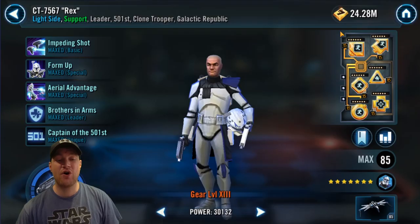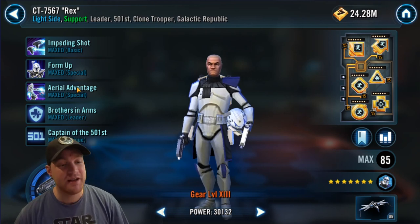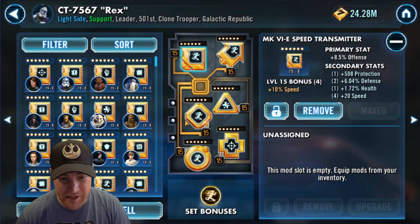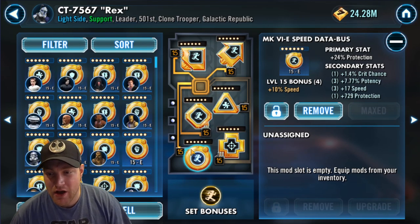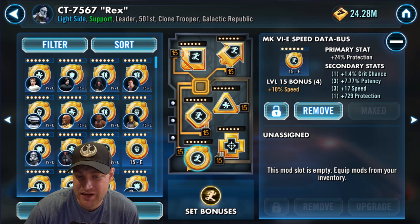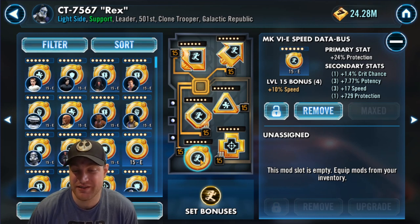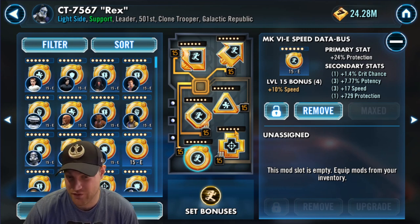For Rex, you want him to go fast. You want him to be able to use Form Up right away — to get tenacity up, to cleanse, and to get Aerial Advantage as quickly as possible. So you're going to want a speed set on Rex. In the secondaries, a little bit of everything — offense definitely helps. For the circle, protection is probably the place to start, unless you have a 60% health mod, because 5.88% health is a lot different than 24% protection.